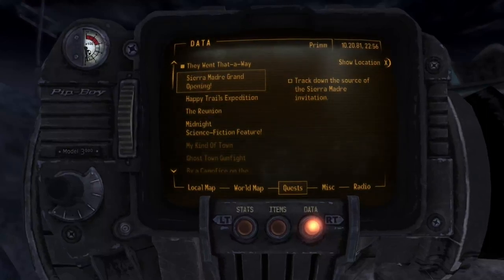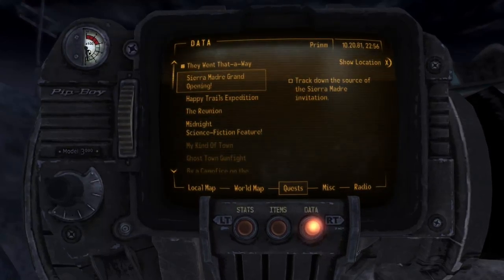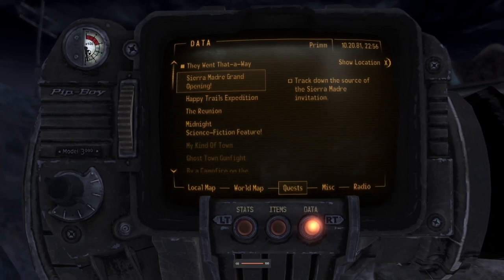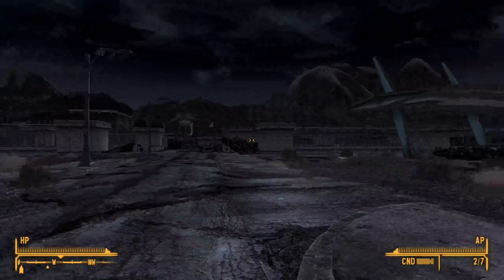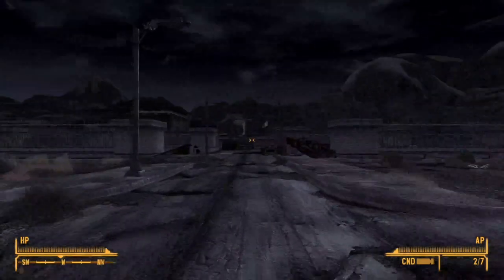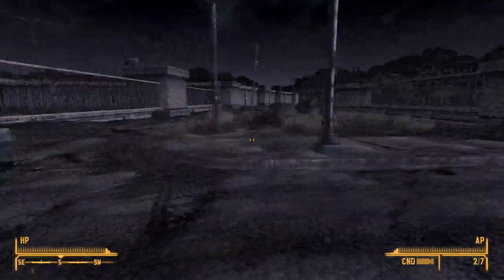Hello everybody and welcome back to part 3 of this Fallout New Vegas walkthrough. So last time we left off saving Prim, clearing out the casino and stuff. Now we head to Novak.